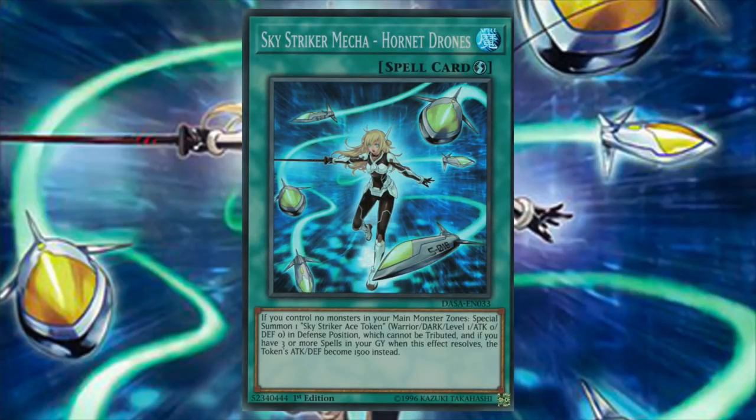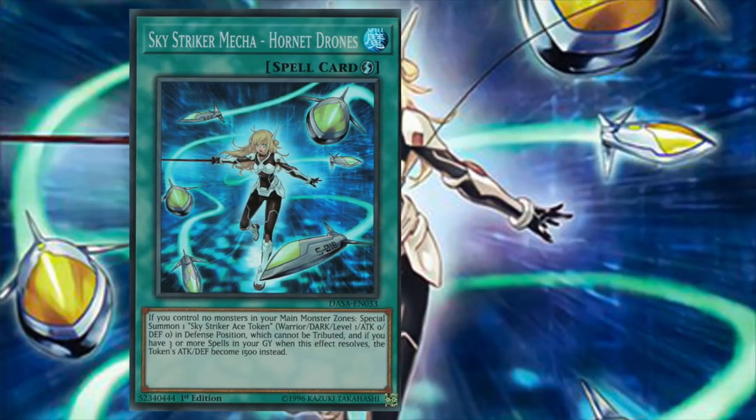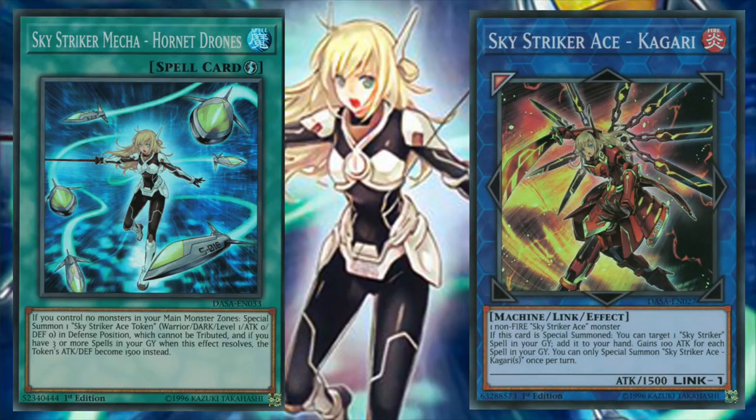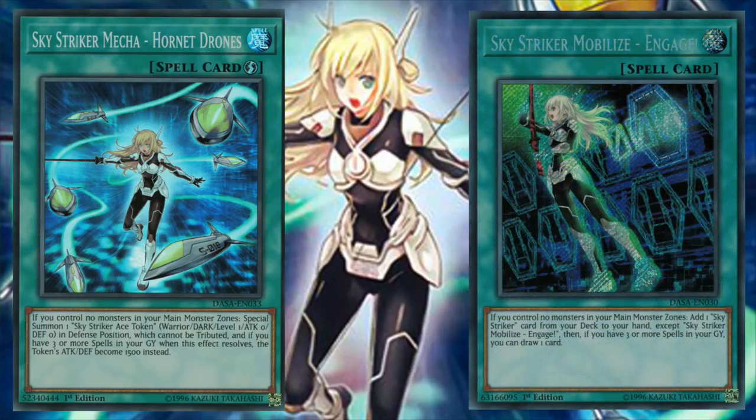Next up is Skystriker Mecha Hornet Drones. If we control no monsters in our main monster zone, special summon one Skystriker Ace token, which is a Warrior Dark, level 1 token, 0 attack, 0 defense, in defense position, and it cannot be tributed. And if we have three or more spells in grave when this effect resolves, the token's attack and defense become 1500. What's important here is that the token is a Skystriker Ace monster, meaning it can be used to link into any of our Skystriker Link monsters without even requiring a normal summon. Engage and Hornet Drones combined make up a very small Skystriker engine that can be played in several other archetypes, granting free link materials, added consistency, and card draw.